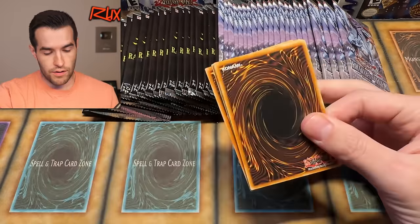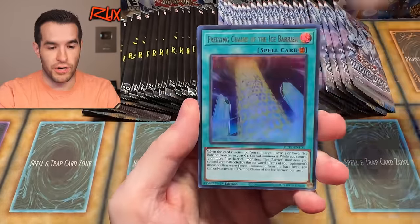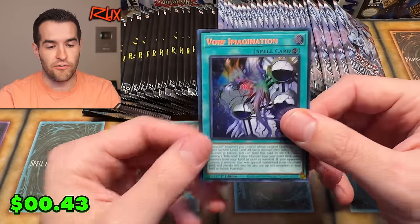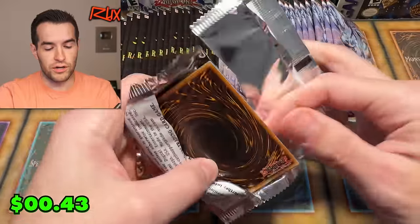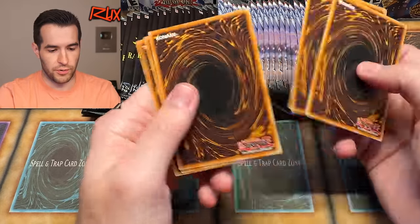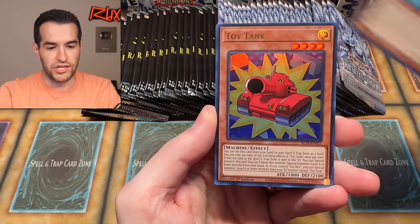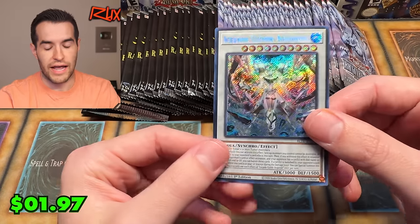Battles of Legend, here we go. Two from the back. We have the Gen X Power Planner, Freezing Chains, Electro Blaster, Gen X Ally Birdman, and a Secret Rare Void Imagination - very cool. Next pack, we'll do a couple in a row to start: Ritual Beast Tamer Winda, Sprite Jet, Toy Tank, Guard Dog, and Ice Jade.